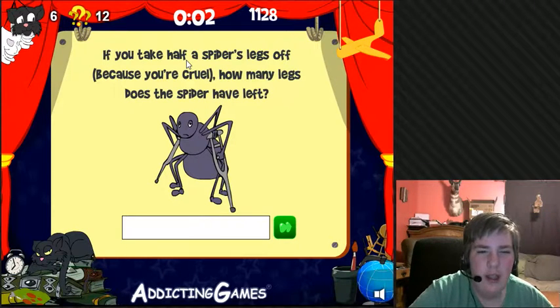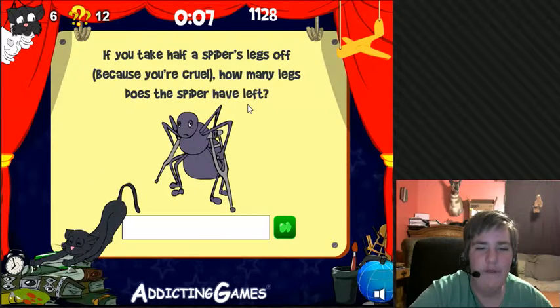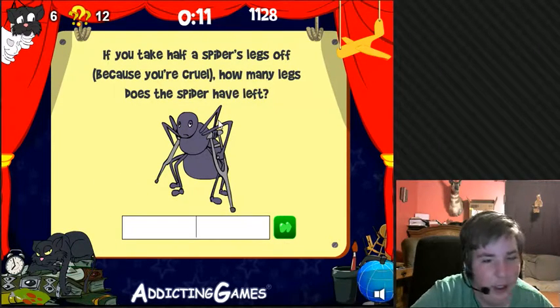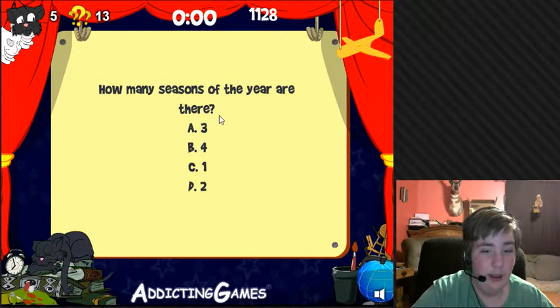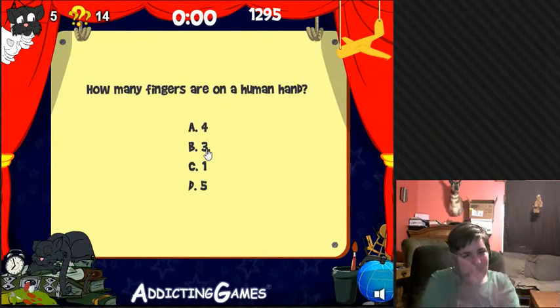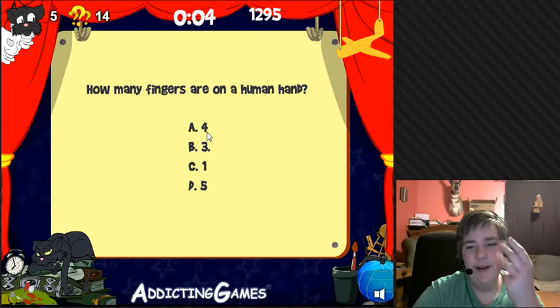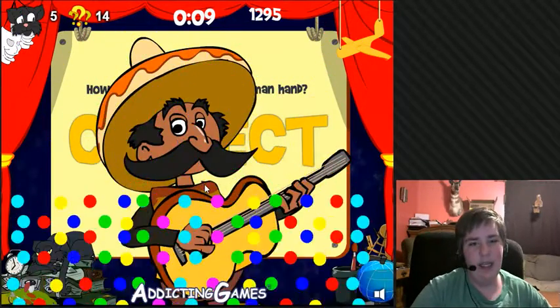If you take half a spider's legs off because you're cruel, how many legs does a spider have left? It doesn't have eight — seven — well, it's still basically eight. How many seasons of the year are there? Four, right? Yes. How many fingers are on a human hand? One, two, three, four, five — just in case you didn't know that. Five. Yes, I did.